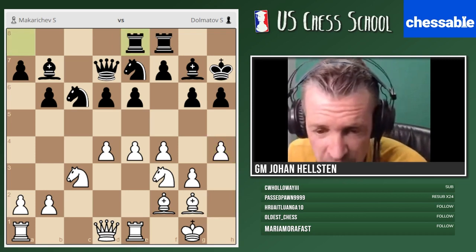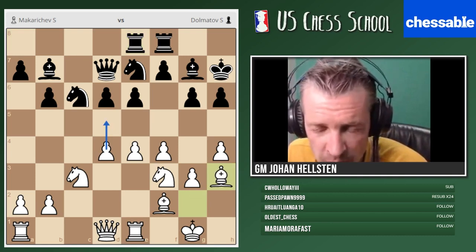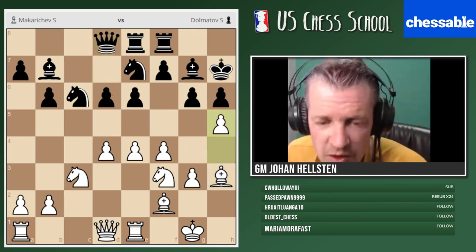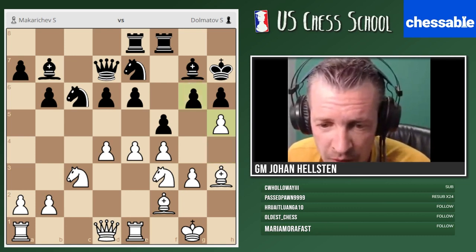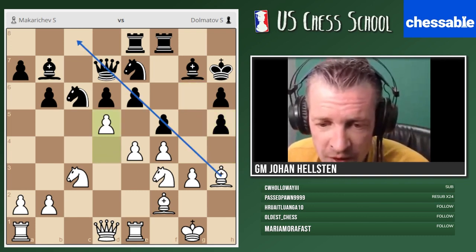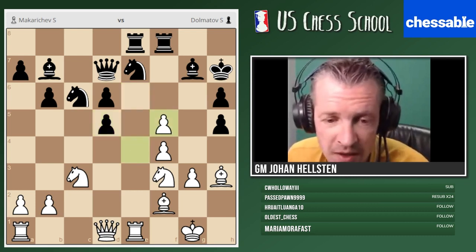Black should have played queen d8, the annotator says, to get out of the pin and wait. White can continue with h5. In the game they played f5 — unfortunately that didn't work out well. H5, and now you'll see something interesting: three consecutive pawn moves. H5 first, softening up the light squares. Black took — that's our next pawn move. Then d5, fighting indirectly for the light squares. Black took on d5, and our last pawn move: we take the other pawn for tactical reasons. Black is now in deep trouble.